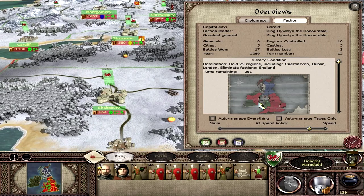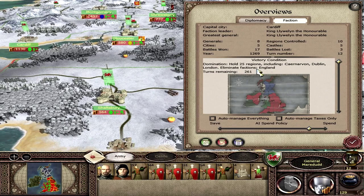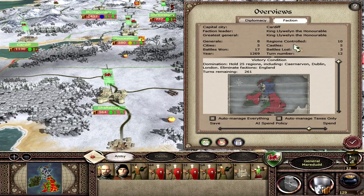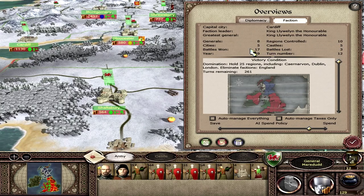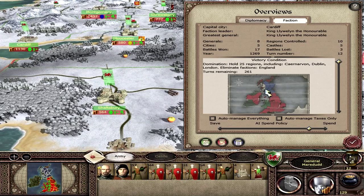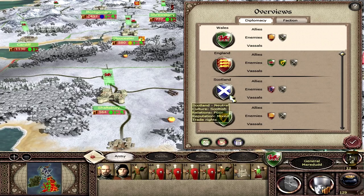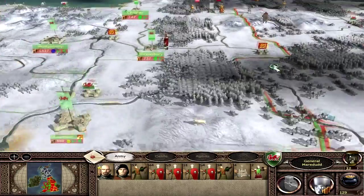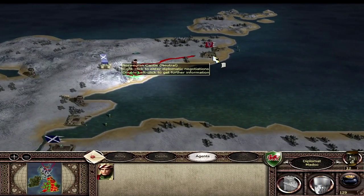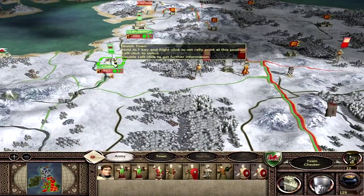We've got to get Dublin, which isn't really a problem. We need Carnarvon which we have, Dublin and London, and eliminate England. We have 10 settlements — 5 cities and 5 castles. We need to get 25 so that's fine. We are enemies of the rebels and England. I was hoping to get an ally in Scotland, but we are headed north with our diplomat. Madog will get to Norway and we might try and get some trade with them.